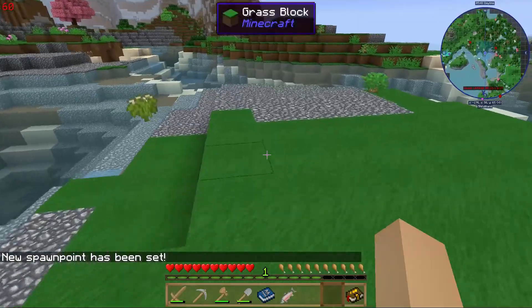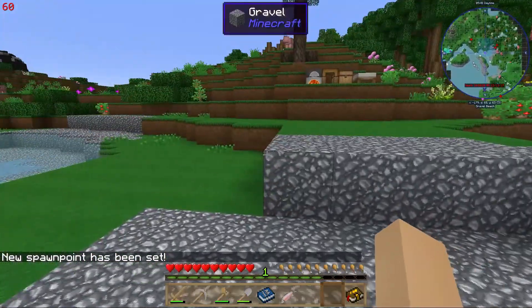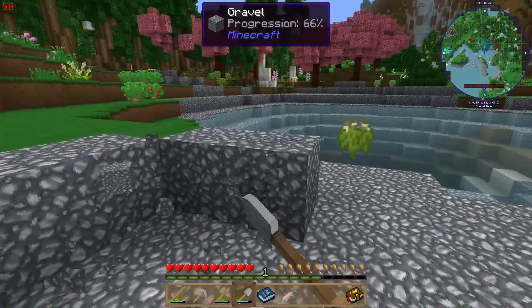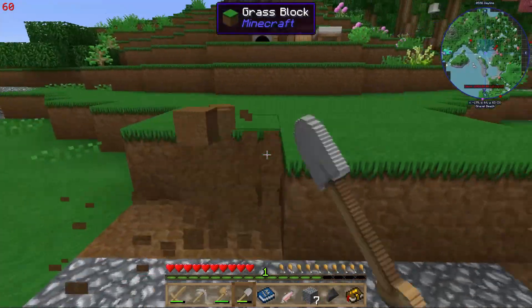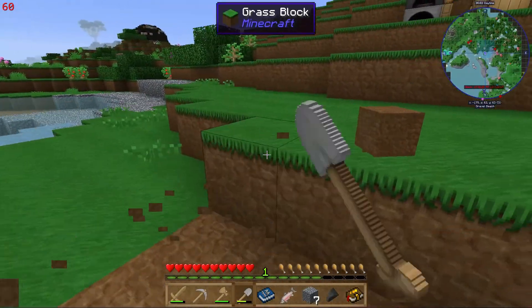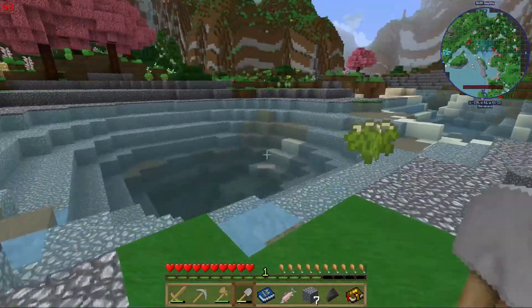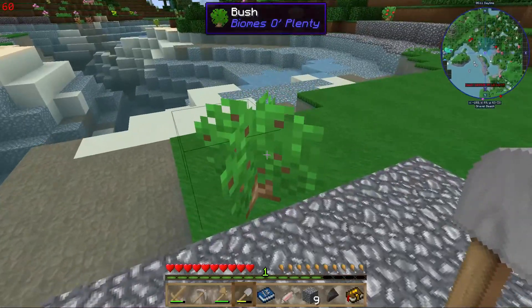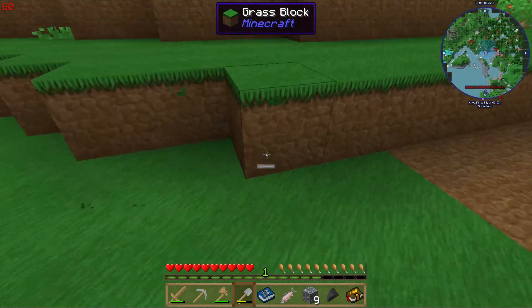We've set our spawn. Rice seeds — very nice indeed. Need to level off a bit of ground. This is available through the Twitch launcher and does seem to be a pretty good pack.